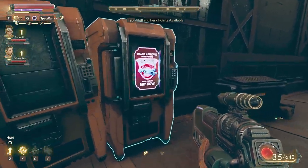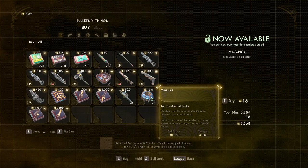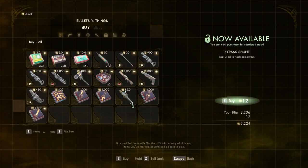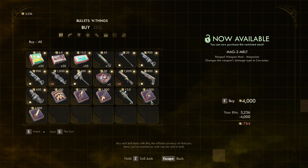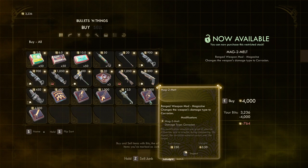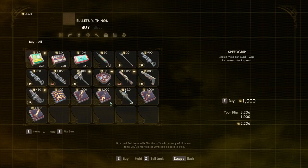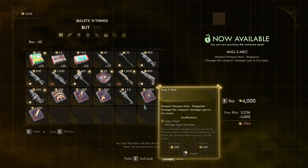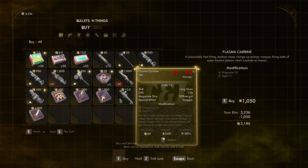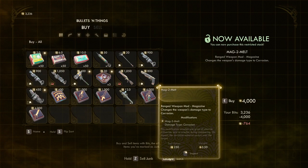Sometimes you'll find things that are so crazy you can't believe it. Also remember to buy some of these things over here — sometimes they have really good ones, like this one that makes the damage corrosion. It's up to you if you have the necessary items to buy them. They also have the machine gun. It's a randomized thing, so sometimes you'll find these items at Bell Shells, sometimes you'll find them here. I really recommend you get the Mag-2-Melt.